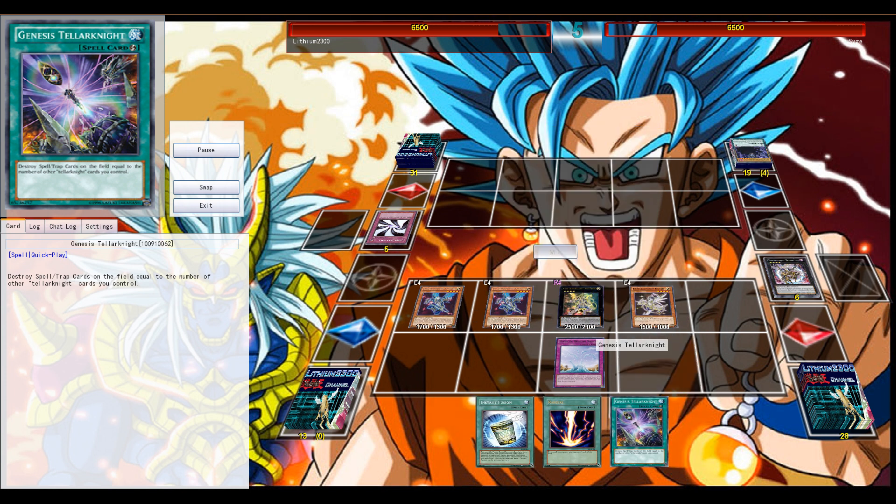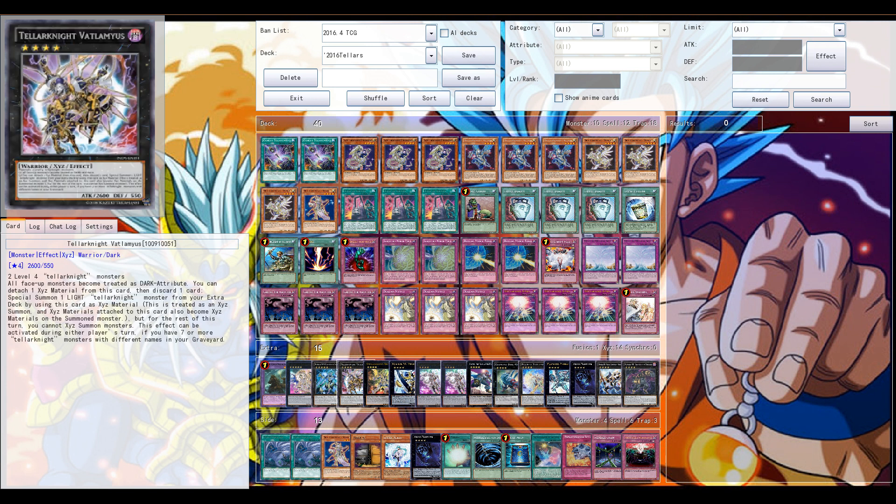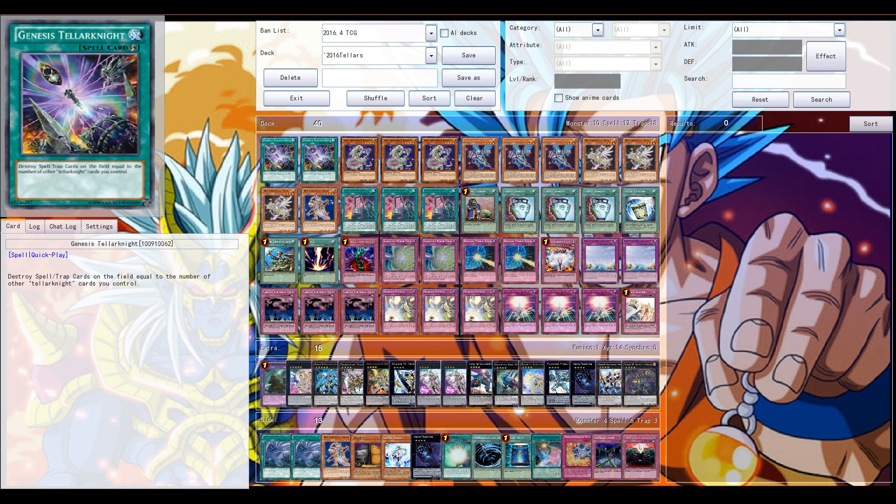So in conclusion, Genesis Stella Knight — I don't think it should be a main deckable card, well it depends on the format. In a heavy back row format this card might have a place in the main deck next to Twin Twister and Mystical Space Typhoon, but in today's current TCG format I don't think it should have a main deck spot. For OCG with ABCs and DDDs though, Genesis might have a main deck spot. Thanks for watching — feel free to leave a comment or a like if you enjoyed the video. Peace!